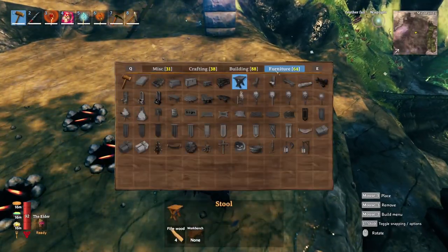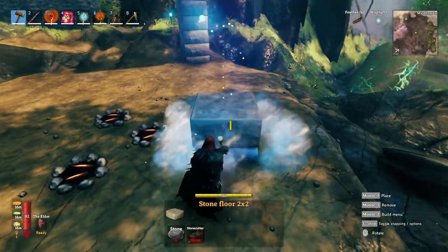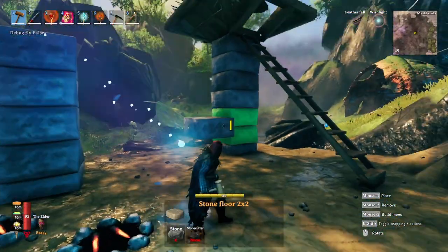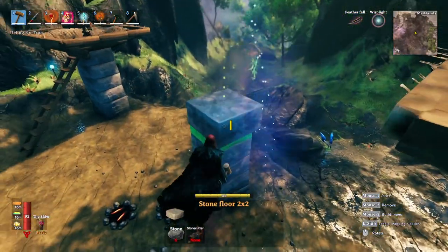The build structure is pretty easy. Go to your build menu, grab the foundation, and place stone foundation around six high. I like to start with six, but you'll want to adjust the height a bit depending on your situation — we'll talk about that in a second.